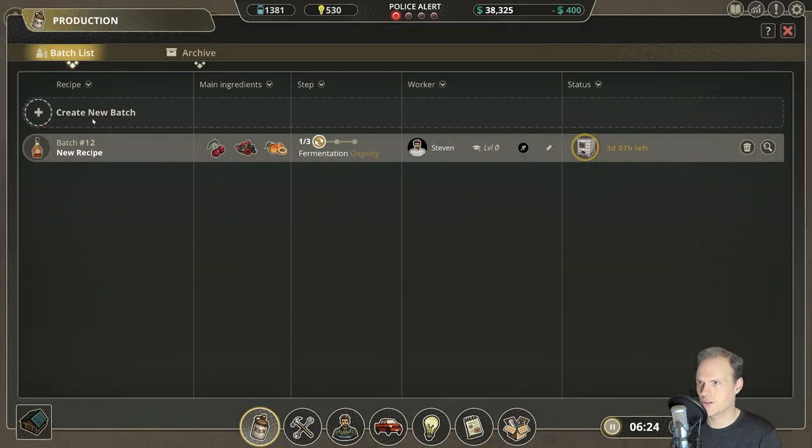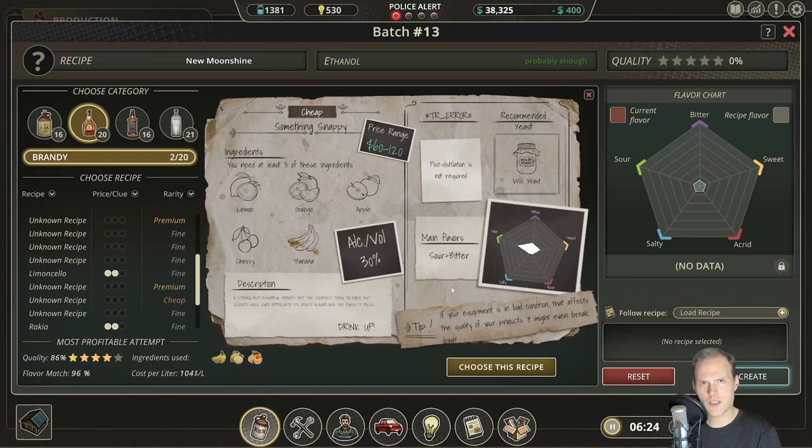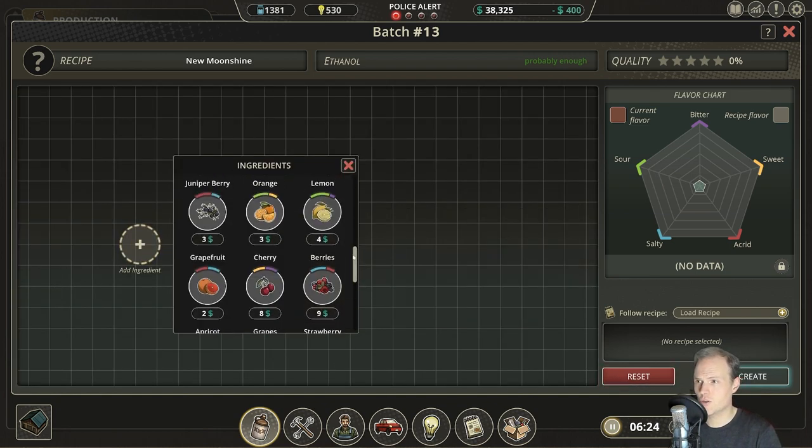Three days and seven hours. New batch — let's go out and experiment a little bit without any recipe chosen. Just reset there, let's see what we can do.